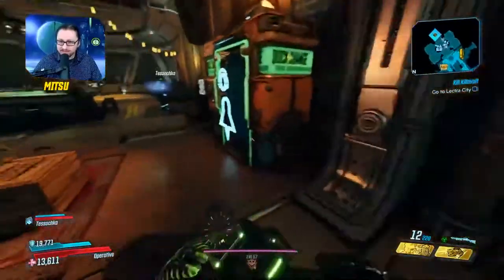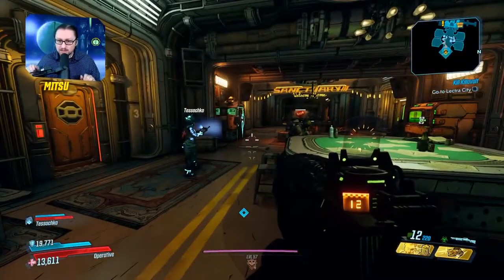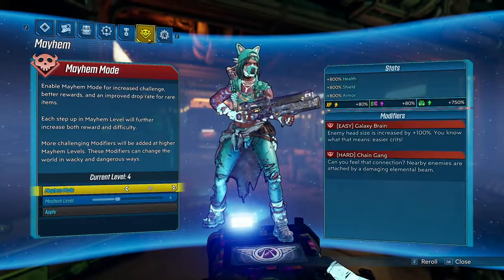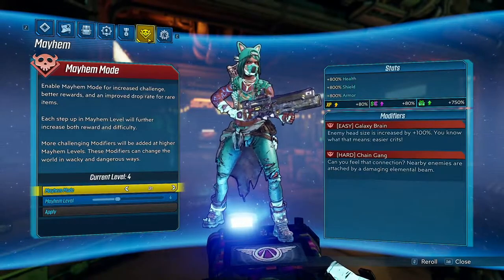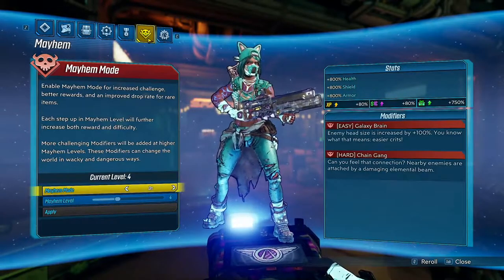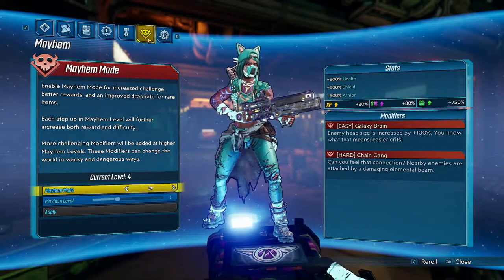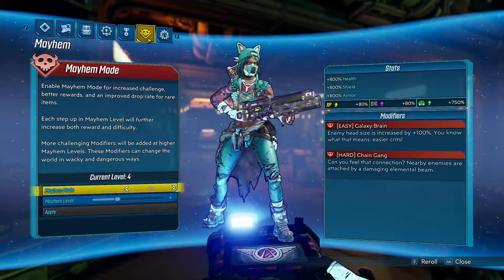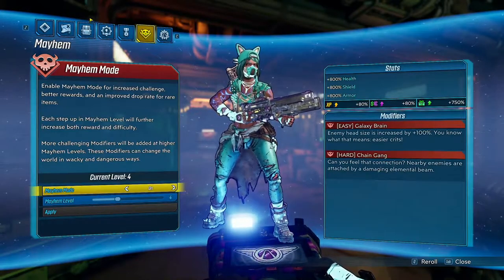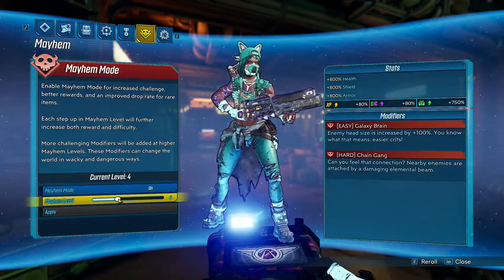So I had the pleasure of playing around with it last night, just to kind of poke my head around and get to know the different aspects of it. The cool thing about this is you don't have to go to Sanctuary to change your Mayhem mode, which is so nice. How many times have you wanted to change it and had to leave where you were, backtrack, go back to Sanctuary, and come all the way back just to change the Mayhem mode? Now it is in your inventory menu so you can change it anywhere, anytime.